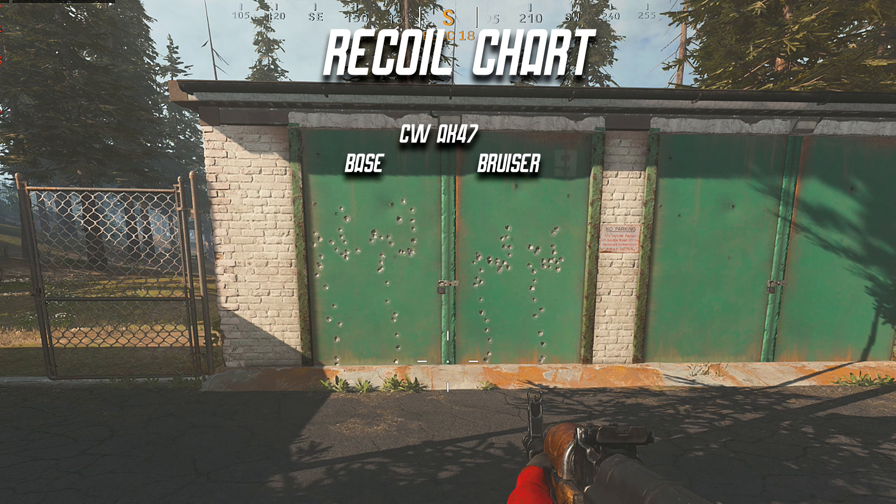On screen you'll see an example for the Cold War AK-47. The base weapon is on the left, the Bruiser underbarrel is on the right. This recoil chart was done at a 15 meter distance to get a good idea of how it performs at medium ranges. For the AK-47 you can see it reduces the vertical recoil quite significantly, and it also reduces a bit of the horizontal recoil. The bullets seem much more compact compared to the base recoil pattern.